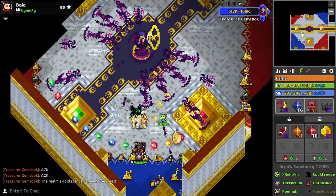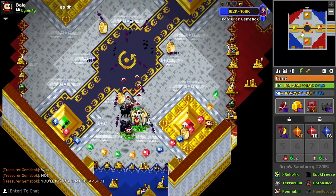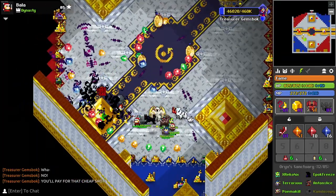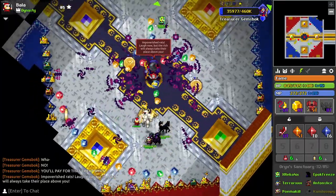The other phase you have to decoy is the second to last phase where the group has to chase Gemsbok to push him into the next phase. Here, I usually decoy as many platforms as I can right before the phase starts and then just keep following him around, throwing decoys behind him so the group can push him easily to the last phase.